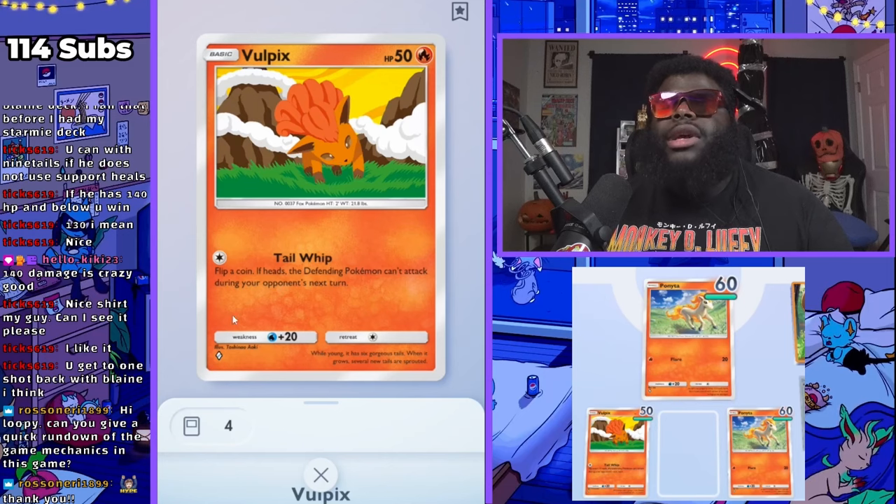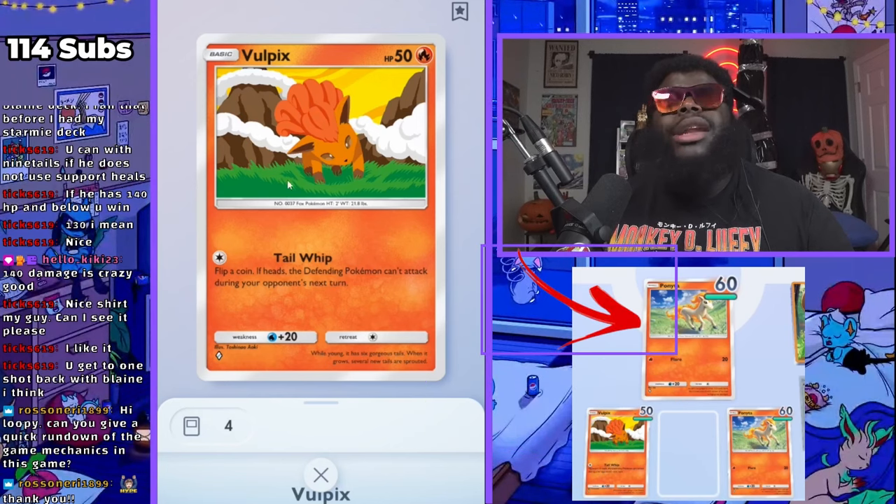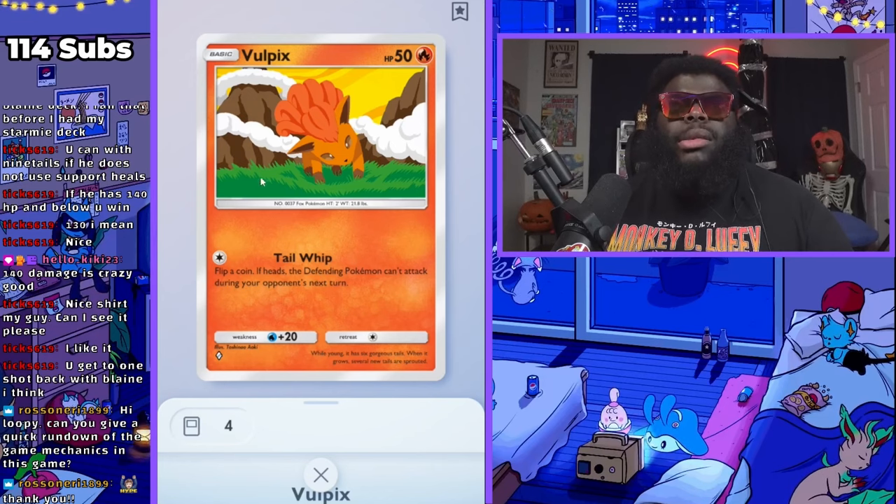There are four positions. There's three benches, and then there's one at the top. It kind of goes in like a triangle — there's one at the top, and that's the active position. That's who's going to be battling each other. Some Pokemon have different abilities and can do stuff without having to be in the active, but for the most part things happen in the active zone. That's where the magic happens.